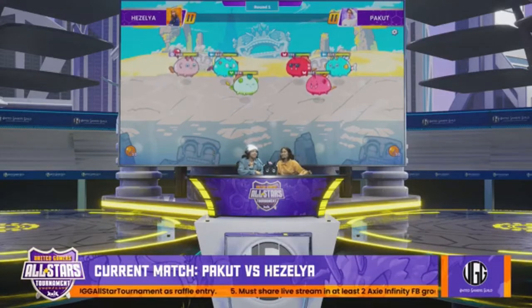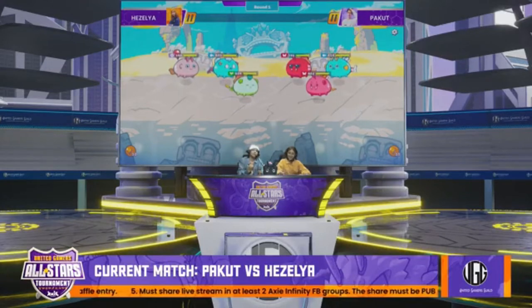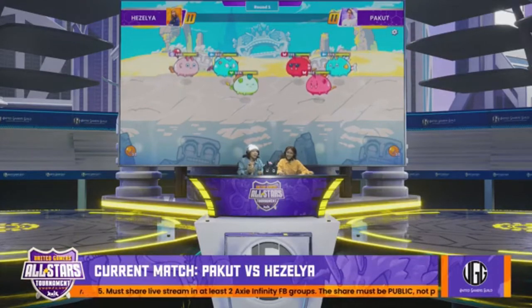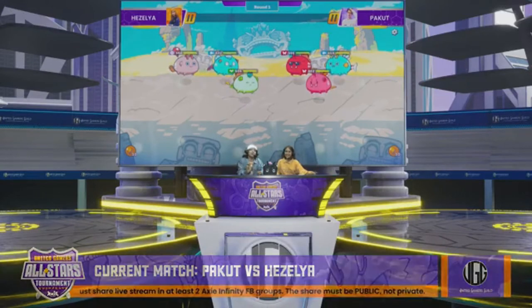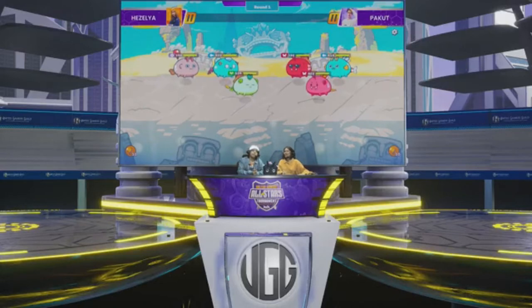The Discard lineup — the super annoying lineup, the most annoying lineup this season. Ito yung ginamit ni Hezelya kanina against Toothless. Siguro natuwa siya sa lineup na ito kasi napakaraming clutch plays ang na-perform kanina. Pero si Pakut, ito yung ginamit niyang lineup pang-grind niya up to 3,200 MMR. This is really a meta lineup — the Aqua Bug Bug, sabihin na lang nating Discard lineup in the pocket.